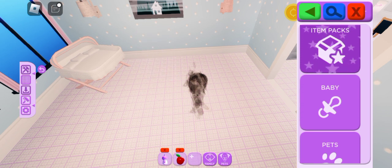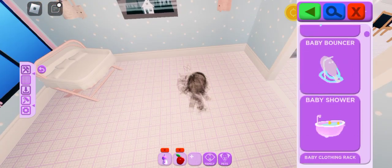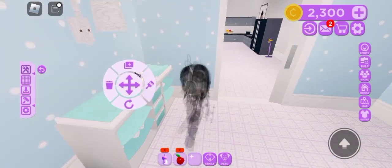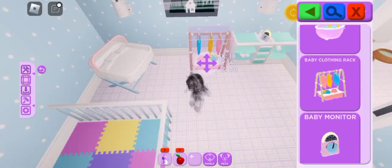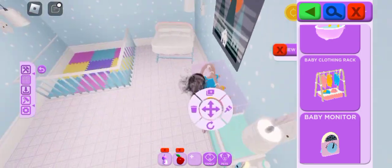There are 6 rooms, so if you rate one room 4 out of 10, another 5, another 6, then 7, then 8, and the last one 9, add it all up — rate it out of 60. So you'd get something like 22 out of 60.